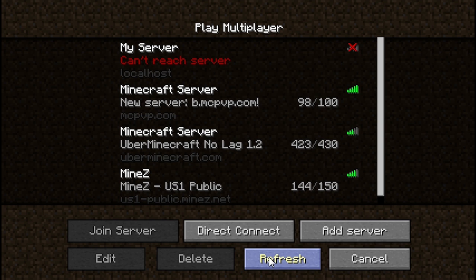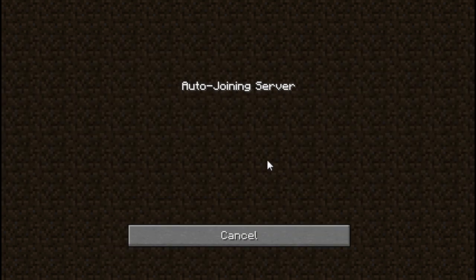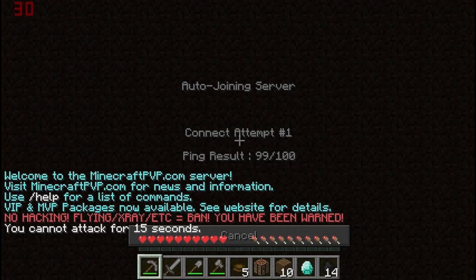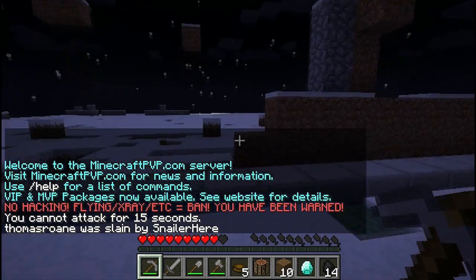Now I've redone the mod and it's much better. Instead of just trying to join the server, this mod will actually ping the server, and if the server responds that it isn't full, it'll then try to join. Let me show you — I got disconnected by the server, I click Auto Join, it pings, there was one slot open, so it tried to connect and it worked.